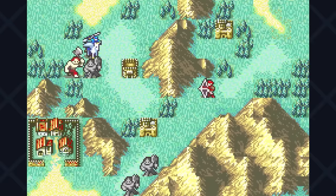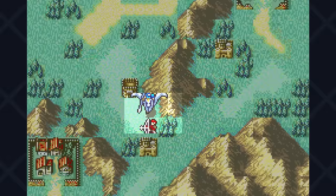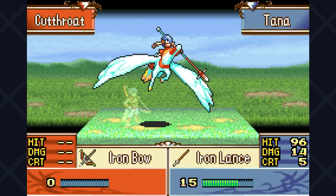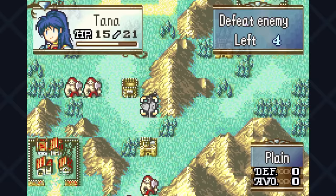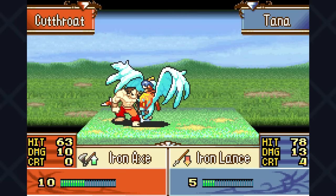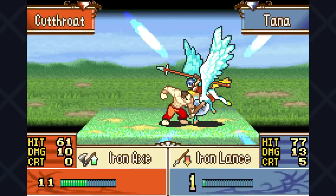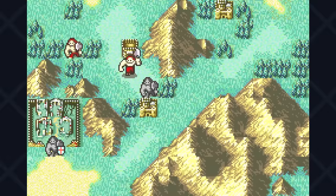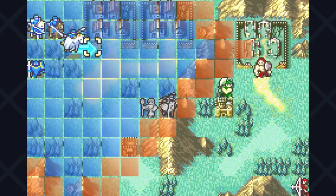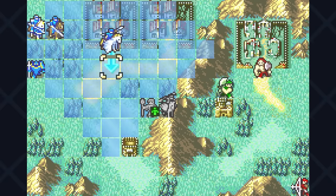If you've seen my previous solo runs, you know I usually leverage woods and forts as much as possible. Even with the iron lance we get, the heavy weapons do not favor us — we miss and also get hit. With two enemies incoming we die. That's a 66% chance to hit — it's going to be a hard dodge — so we'll have to rethink our strategy.